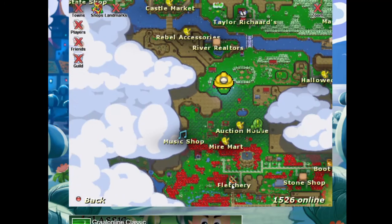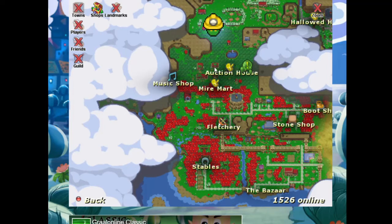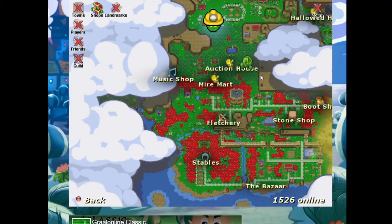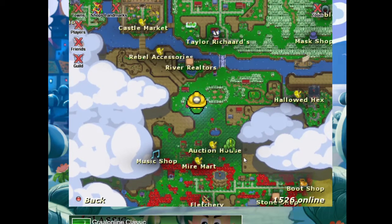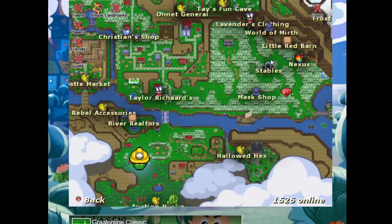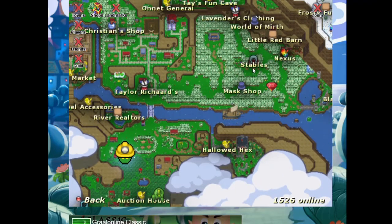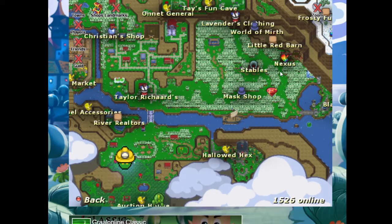Basically anywhere between here and my mart, so it's in this general area that you'll find some. I know there are a couple that spawn just a little south from where I am. There are other areas — specifically if you go up into this part, World of Mirth, little red barn. If you walk up in here, all in this forest on the side, there are swamp soldiers that appear along this trail as well.